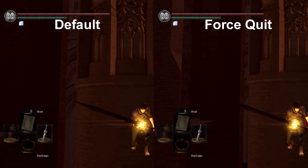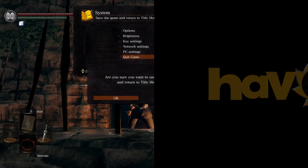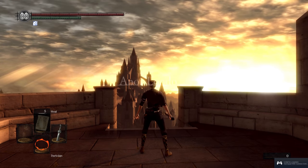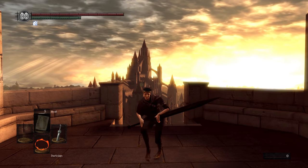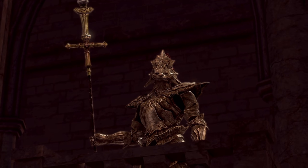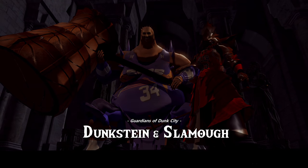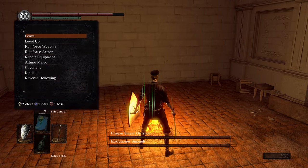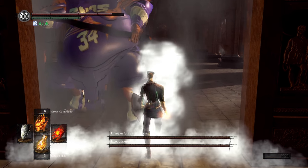After entering Anor Londo, do a frame-perfect load warp by force-quitting just before the load ends. After you parry the silver knight through the fog, go back to the bottom. Jump over the railing just like before to skip all the silver knights, and enter the fog gate to get the key item.